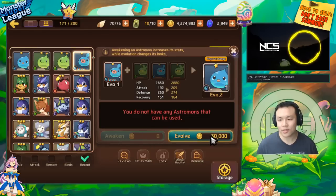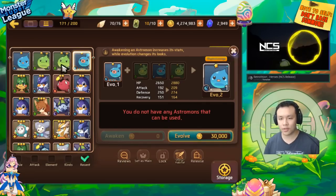This costs 30,000, this costs 30,000, so in total I've already spent 90,000. It will cost me 240,000 gold to evolve all four of these slimes to Evil 3.